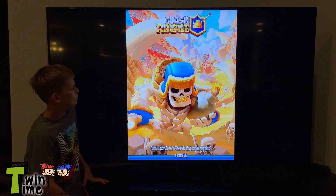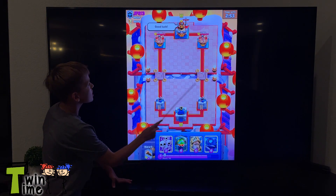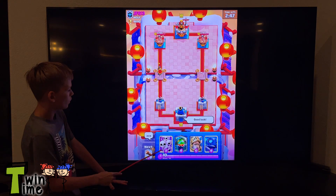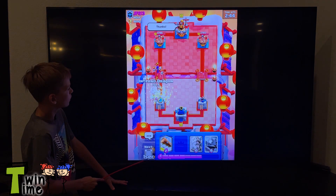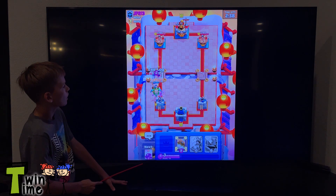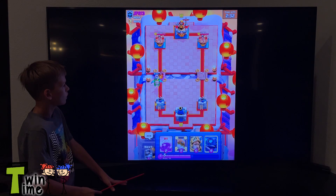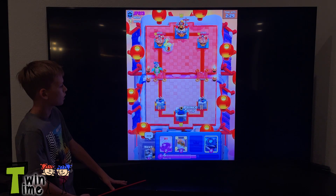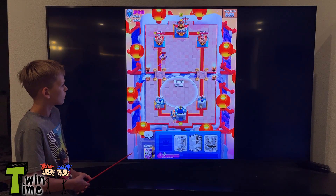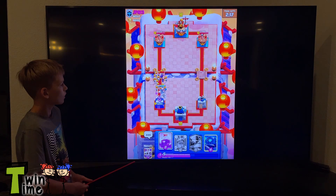Basically it's a 1v1 battle and you send cards out — the cards all do different things. The opponent said good luck; I can say thanks or good luck back. I'll put this log right there — it hits their cards and also hits their tower. Now I have a prince; this card does good damage. I'll place him right here. This is a spell called rage — it basically makes your cards go faster.